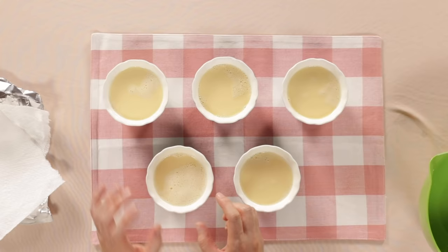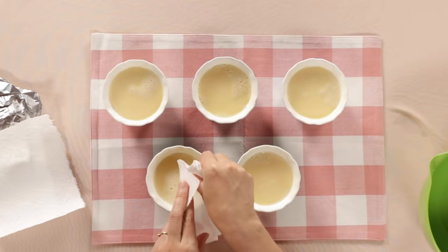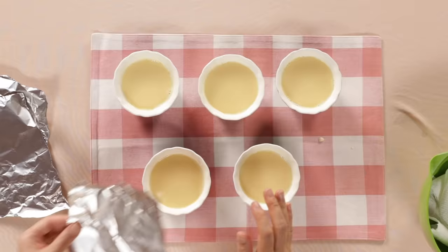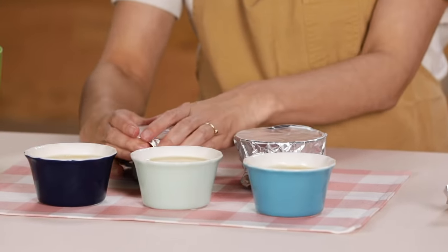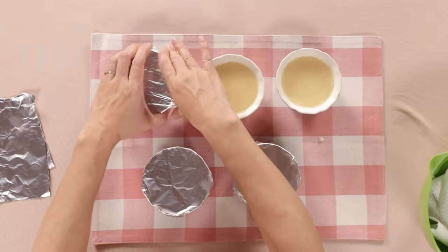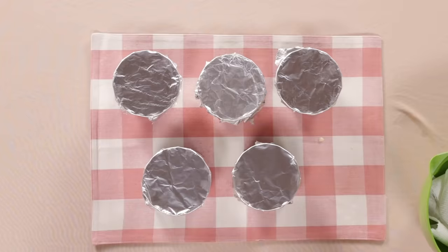I noticed there are some bubbles and froth on top of the pudding. You can torch and kill all the bubbles, or you can use a paper towel — you're kind of catching all the froth like that. Another step that wasn't in the game: I want to cover with aluminum foil. If we steam and don't cover it, all the moisture and water goes into the ramekin, and you don't want that. I can see why they skip this part in the game. I'm ready and I'm going to steam these puddings.